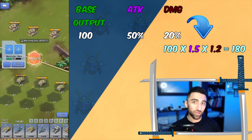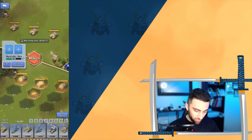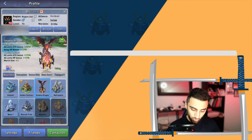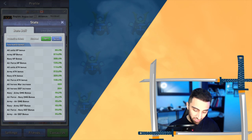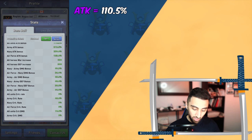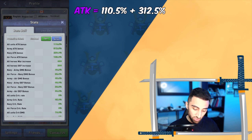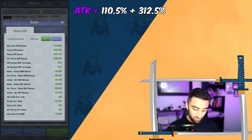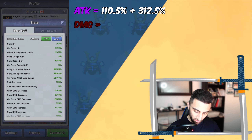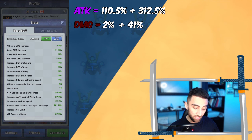Let's apply what we just learned to the actual in-game scenario. In order to calculate the proper values for our account, we need to know the current stats. We go to Account, then your profile, then Stats. What we need is the All Units ATK bonus, which is 110.5 for me, and we're going to use Army for this example, so Army ATK bonus is 312.5. Adding those together we get 423 — and they are part of the same multiplier, that's why we add them. Now we find All Units DMG increase: 2%, and Army DMG increase: 41%. Together that's 43%.